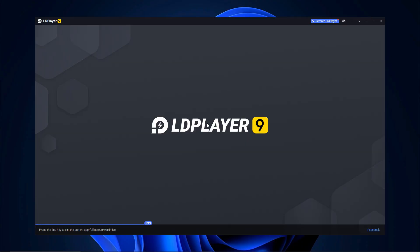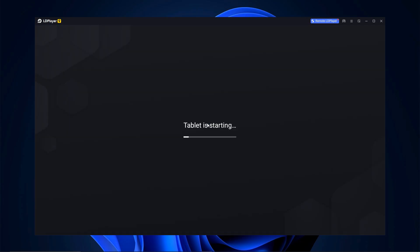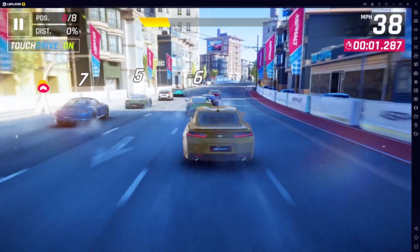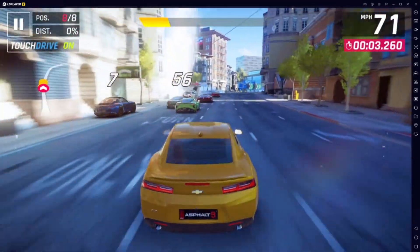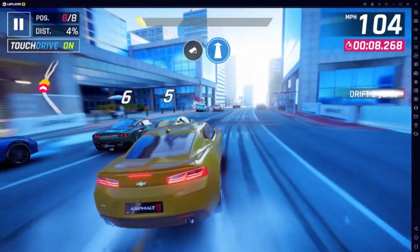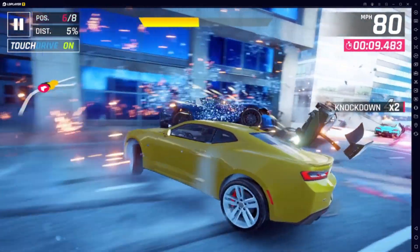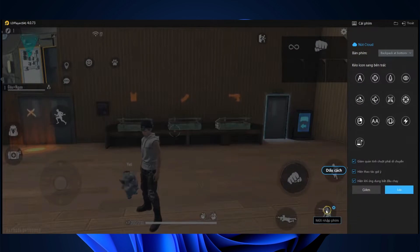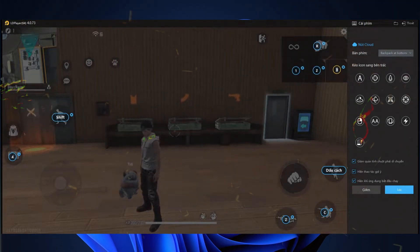Next up on the list is LD Player 9. I know this one doesn't always get as much hype as Bluestacks or Game Loop, but it seriously deserves more attention, especially if you care about stability. Even during longer gaming sessions, it doesn't overheat your system and doesn't lag out randomly — it just runs smooth. For games like racing titles or open-world RPGs where stable frame rate really matters, LD Player 9 performs brilliantly. The key mapping is good, but not quite as advanced as what you get on Bluestacks. Some newer games might not have pre-configured layouts, so you might need to tweak a few things yourself.